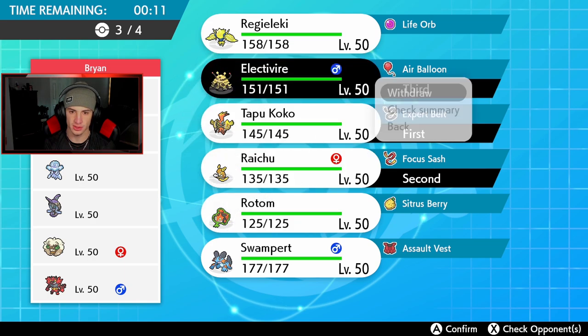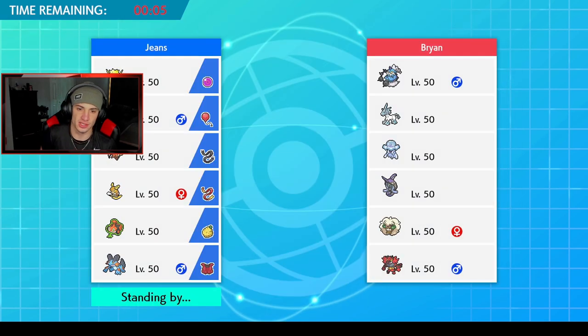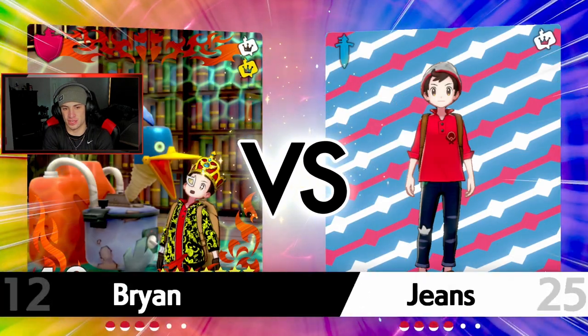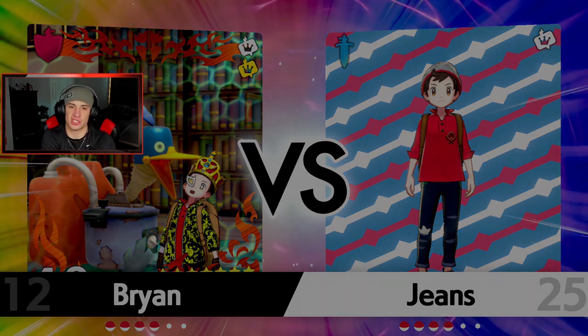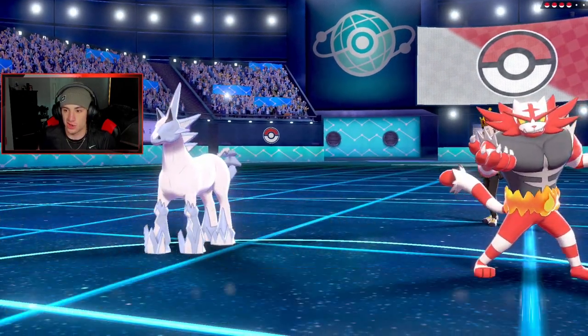Let me check — yes, I do have Taunt. I might go Reguleki again and bring Electivire. Actually, let's go all electric — let's get rolling, go all electric baby! Does Electivire learn Rising Voltage? I feel like this team should have Rising Voltage. I don't think anyone can change the surge — that was messing with us last game a little bit, but we pulled out the W.